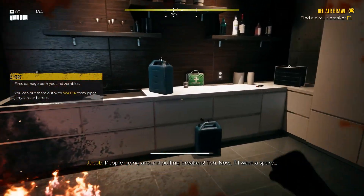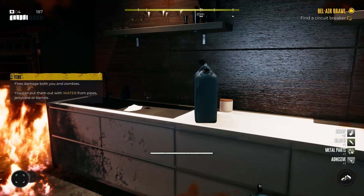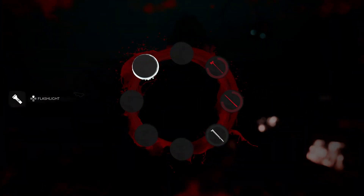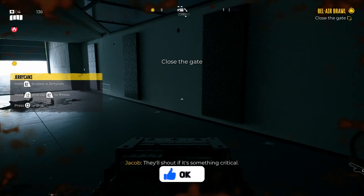Energy drinks are also very useful, not just for health recovery, but they will also build your fury meter. If you're about to get into a massive fight and you've almost got your fury meter full, then use an energy drink to get it to maximum before you enter combat. Definitely something worth knowing.